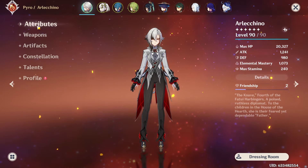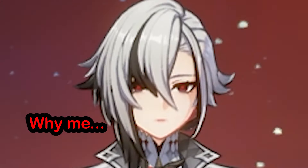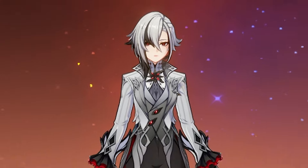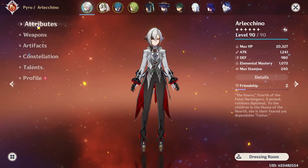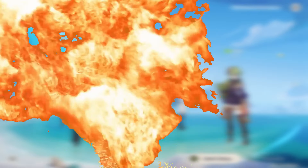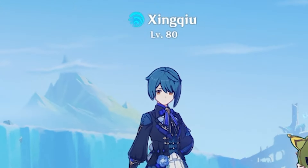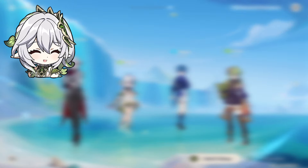For the Artifacts, we're gonna change into Flower of Paradise Lost. With this set, we gain an extra 80 EM, and all of our damage will increase by 40%. All of our Artifacts are focusing on EM, and because of that we will have 1,073 EM on Arlechino, which is honestly kinda comical.